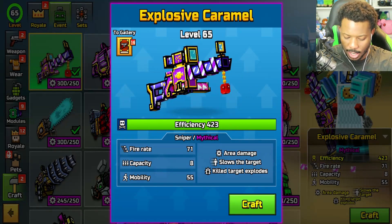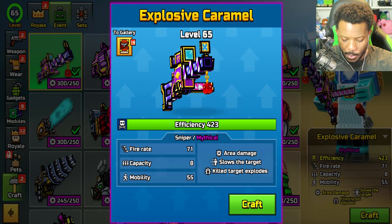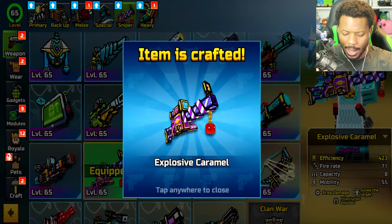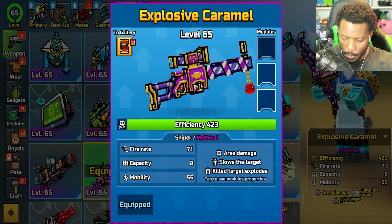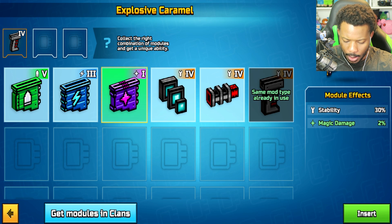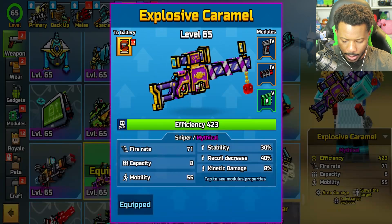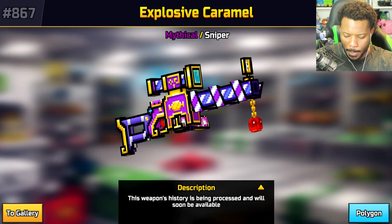This does area damage, slows target, kill target explode — so that's very very good. Fire rate 71, capacity 8, mobility 55. Let's go ahead and craft this up. I am a little bit on the fence with what sniper to use, so hopefully this does well. I'm gonna go ahead and go with stability, recoil, and we'll get Steel Hands.